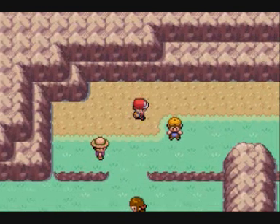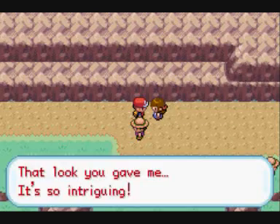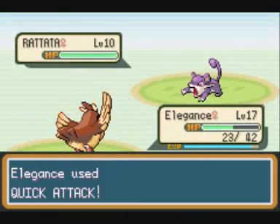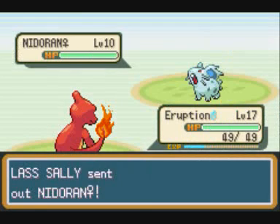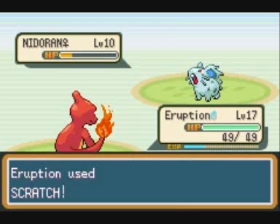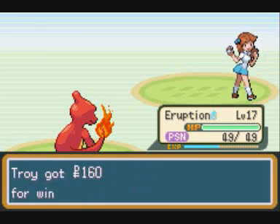After battling Calvin, we have a Lass with a Rattata and a Nidoran Female. Again two Quick Attacks - not hard at all, 121 experience for beating the Rattata. I sent out Eruption against the Nidoran because Elegance was low on HP and it's going to evolve anyway so it doesn't need more experience. Watch out for Nidoran's ability - Poison Point can poison you with any physical attack.